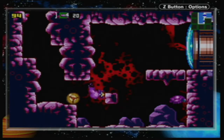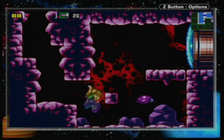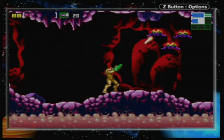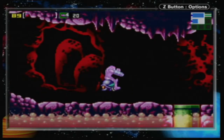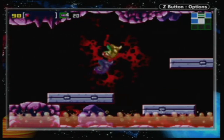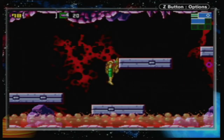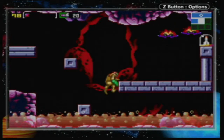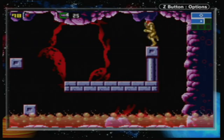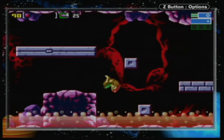I just thought I might go to the main objective first. It'll probably let you know if you can't go this way by putting an unsurpassable obstacle in your way. Oh no, an unsurpassable obstacle! I thought there'd actually be something else there, but it does seem like a bit of a way to go for a single missile expansion.